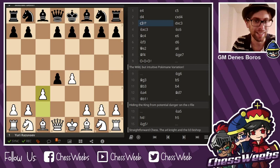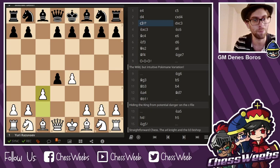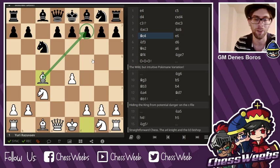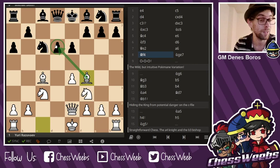Our topic of the day is the Mora Gambit, which starts with e4, c5, d4, c takes d4 — it's the Mora Gambit, sacrificing a pawn for good development. After d takes c3, knight c6, bishop c4 eyeing the pawn on f7, e6, knight f3, d6, a6 trying to take away that square, bishop f4 eyeing the pawn which is the usual target in the Mora, knight e7.